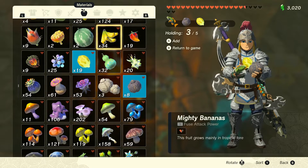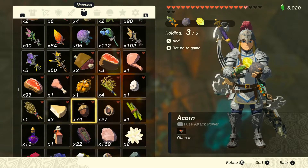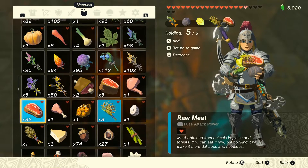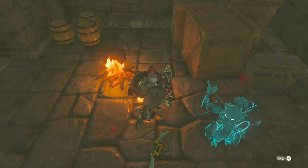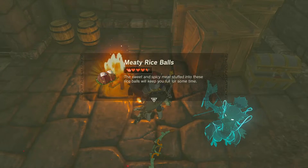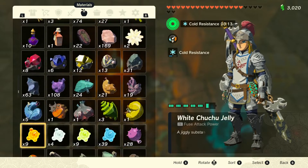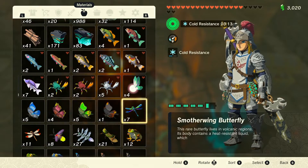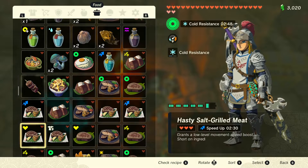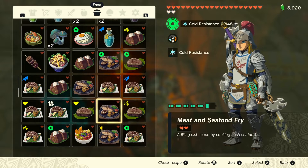We start off with a hearty chopper — we got eight for each, so we should be just fine. Let's see what else is in the house. We got Hylian rice — we'll start with that and keep going with raw meat. We'll break that into the pot and made a meaty rice ball. I'll see you once my preparations are done.